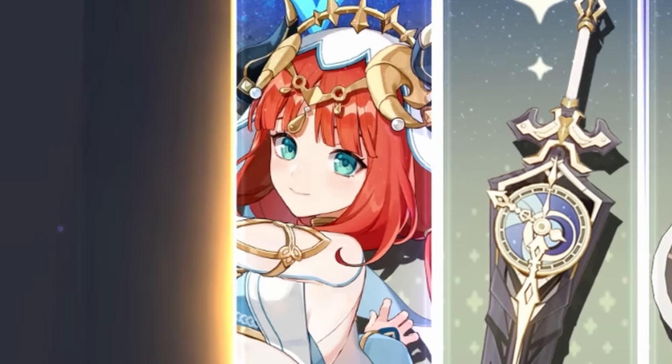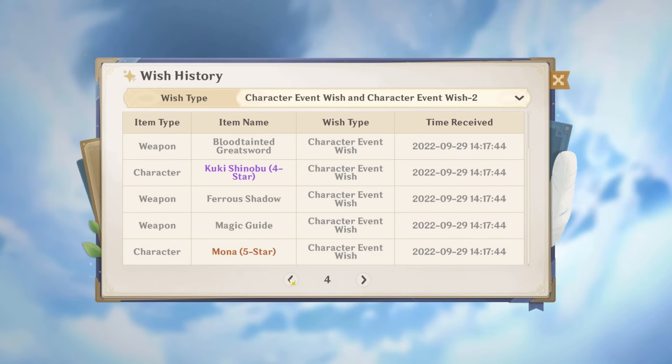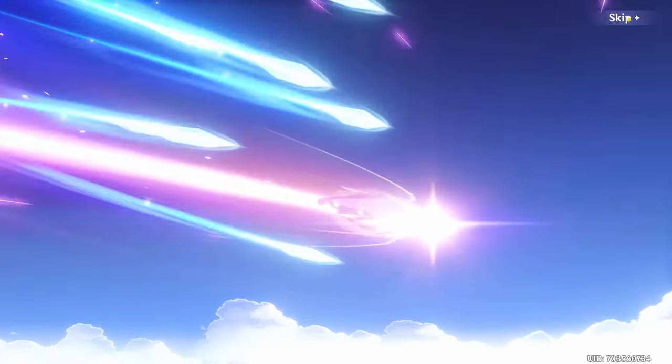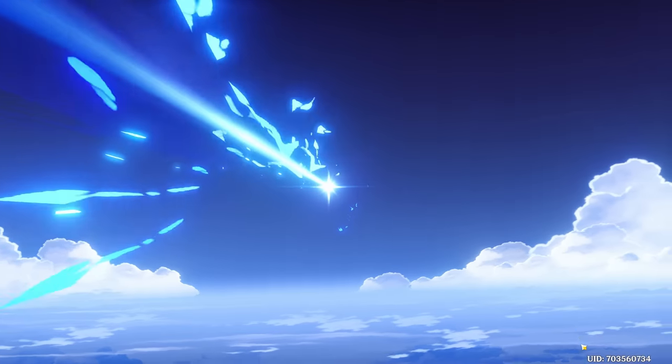I get to go for Albedo with the leftovers. Let's have a quick look — 20 pulls ago I got Mona so I guess it's 40. And then we get him home too, it's only right with this kind of luck.